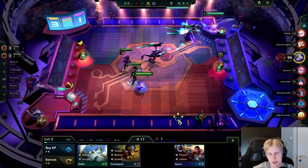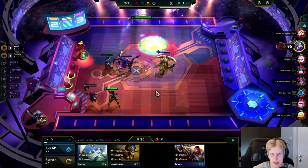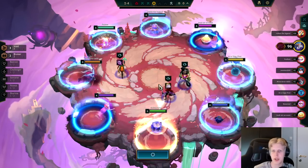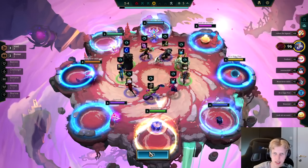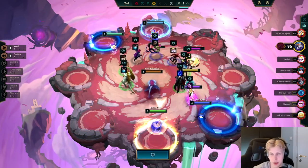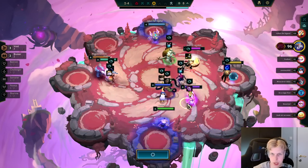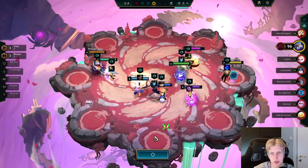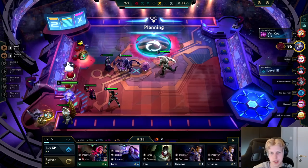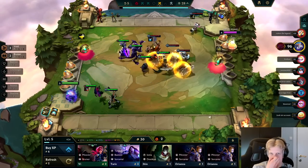So I'm just playing this random 2-star Samira right now. 2-stars are pretty broken in the early game — even if she gets no trait synergy, she still does like the most damage. So if you get 2-stars in the early game, just play them in most cases. Here I'm just taking this belt — wasn't really that much else to take.